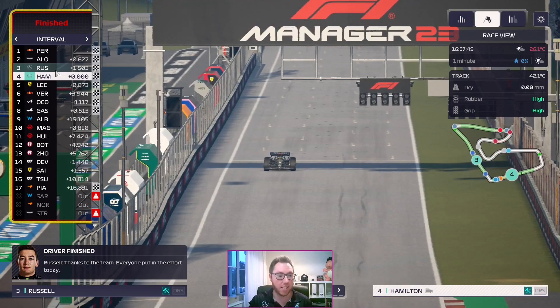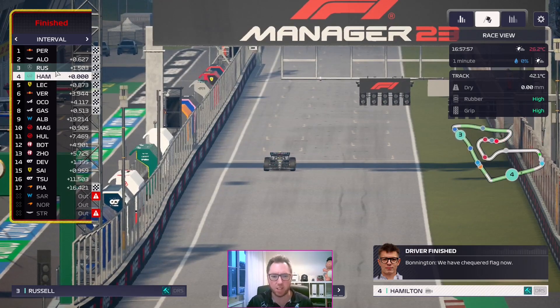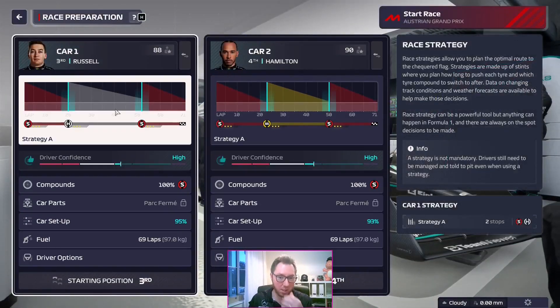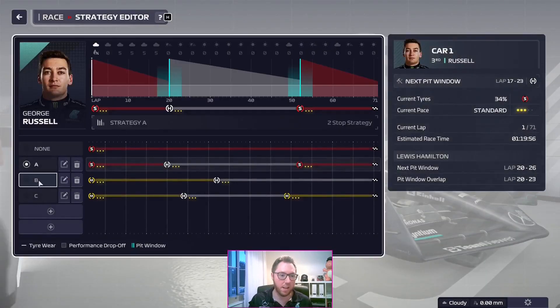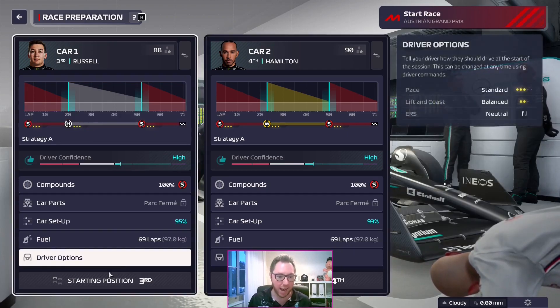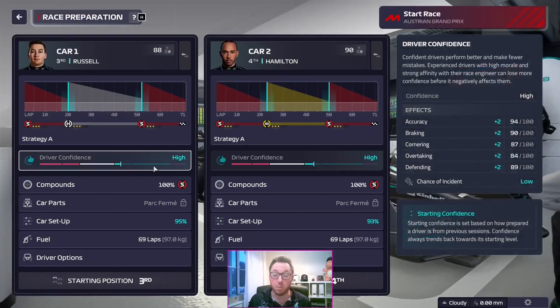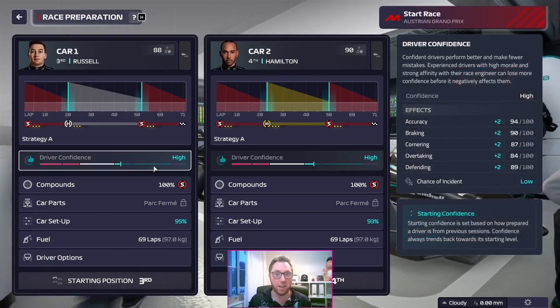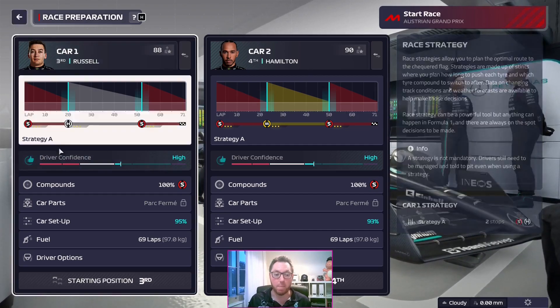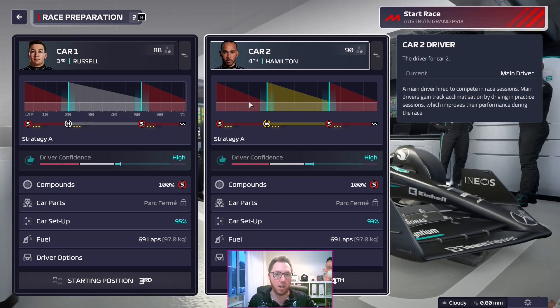I forgot to put Hamilton on conserve fuel — I should have done that. But it's fine. Russell will start ahead because he qualified there, and Hamilton is stuck on the grid waiting to be rescued. Let's go soft-medium-soft on Hamilton and soft-hard-soft to start with for Russell. Let's see if the AI pits first — underfuelled helped in Canada and in the sprint as well — as long as we remember to recover the fuel and not have a car run out again. We've locked out the entire second row. Max Verstappen is lurking in fifth. It's time for the Austrian Grand Prix.